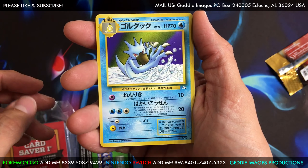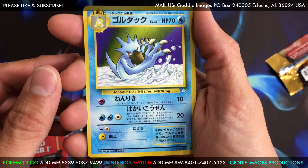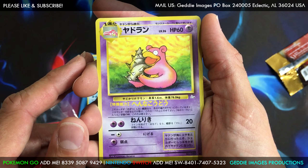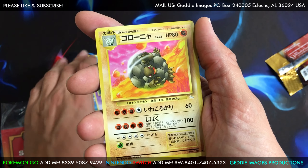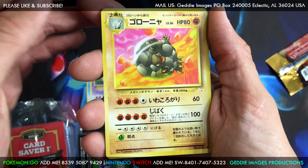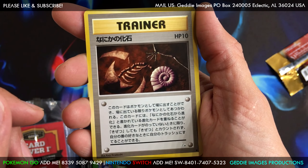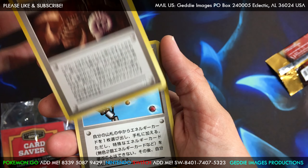We have a dark Golduck. Let's just slow roll this. We have a Slowbro with a Shellder clamped onto its tail — looks nothing like a Shellder. And we got a Golem. That is a Mysterious Fossil — that's 10 HP. You have to have that devolve into the Omanyte or Kabuto.